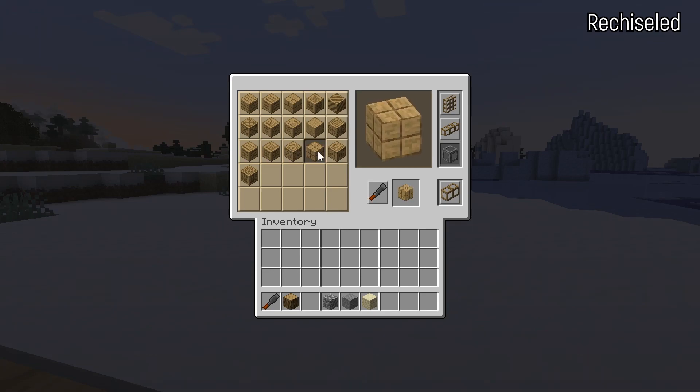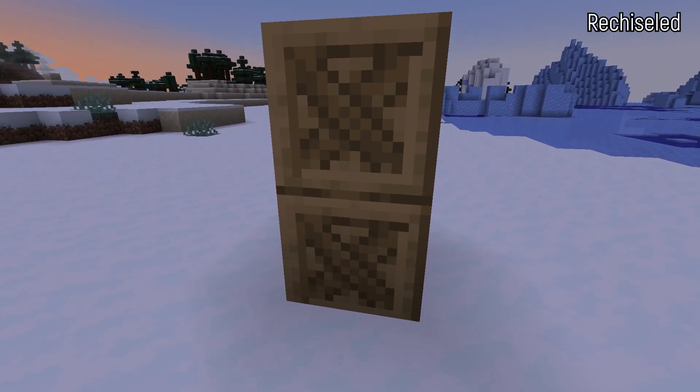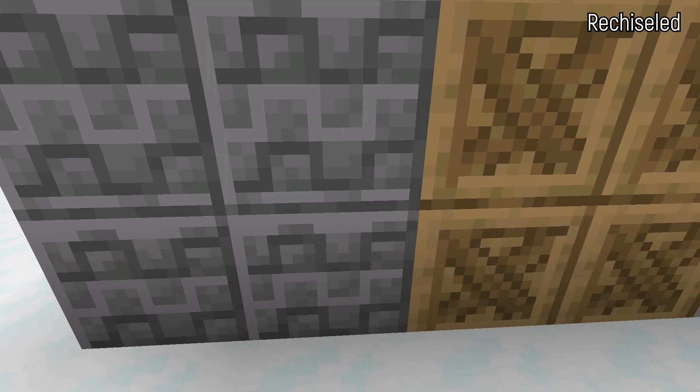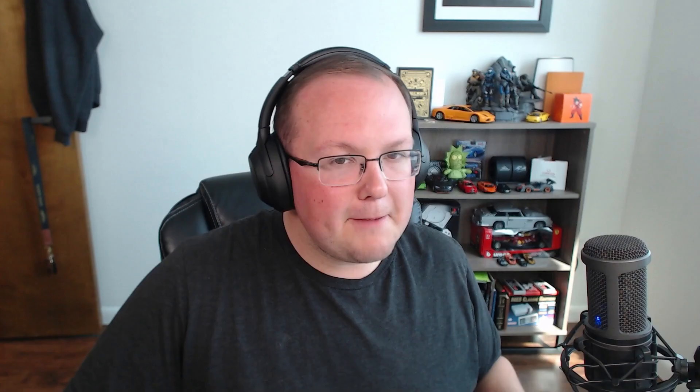One of the best Minecraft mods of all time in my opinion is Chisel. Chisel allowed you to customize default Minecraft blocks into other blocks, changing the look and adding versatility when building. Luckily there's a spiritual successor called Rechiseled. Rechiseled does exactly what the old Chisel did — it allows you to use a chisel tool to take default Minecraft blocks and add different styles to them. All in all, there are over 300 different decorative variants you can use. It's the best mod out there for builders.